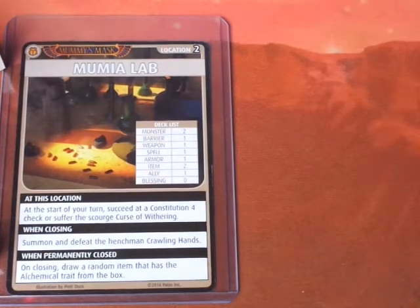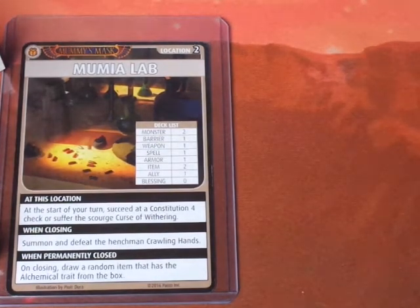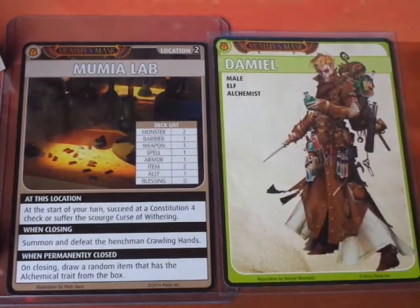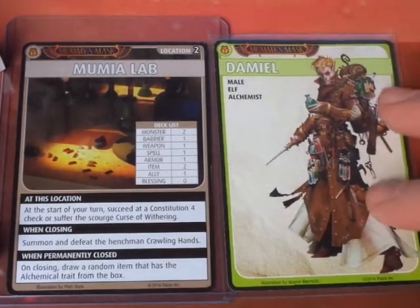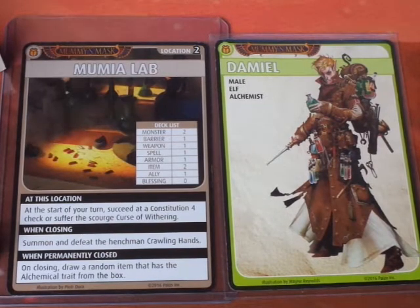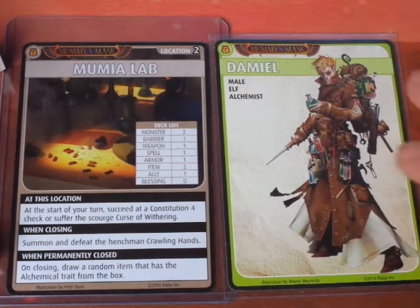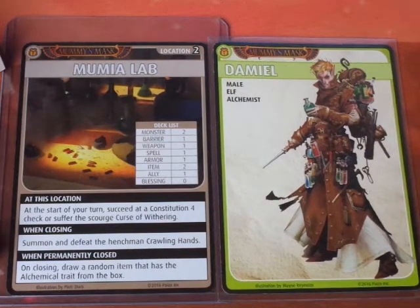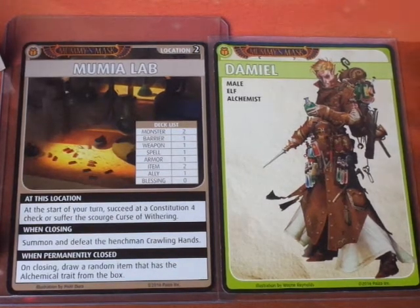Hello everyone, and welcome to another Pathfinder Adventure Card Game scenario with the character Damiel. We're at the Momia Lab, scenario 5.2 — the second scenario of level 5. At this location, at the start of your turn, you must succeed at a Constitution 4 check or suffer the Scourge, Curse of Wuthering. Let's get started.